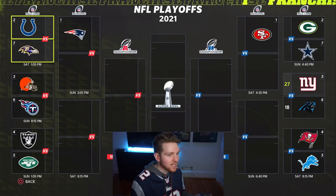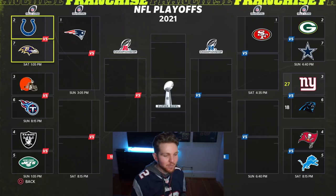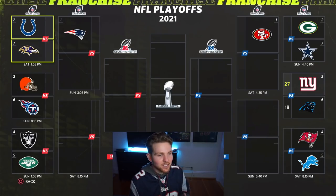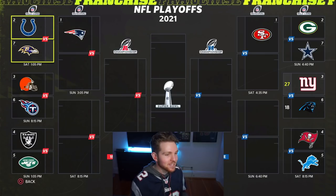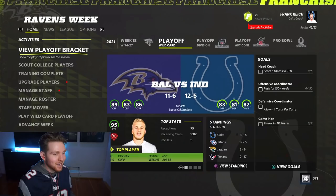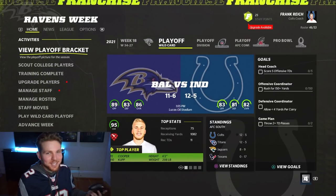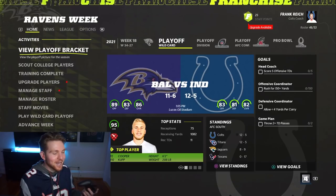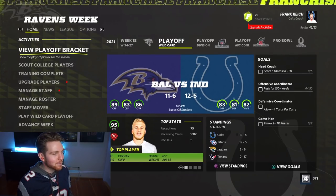Again, we got the two seed which is huge - we're gonna have home field advantage for pretty much every game, of course unless we match up with the Patriots. The Browns are taking on the Titans, the Raiders actually defeated the Jets - the score didn't register because the Jets quit out early. Over on the NFC side, the Giants take down the Panthers, the Bucs and the Lions are currently playing. A lot of great matchups here, a lot of really good players who made the playoffs. First time we've won our division in what seems like forever, and we finally get a good seed. That home field advantage is going to be big for the input delay.